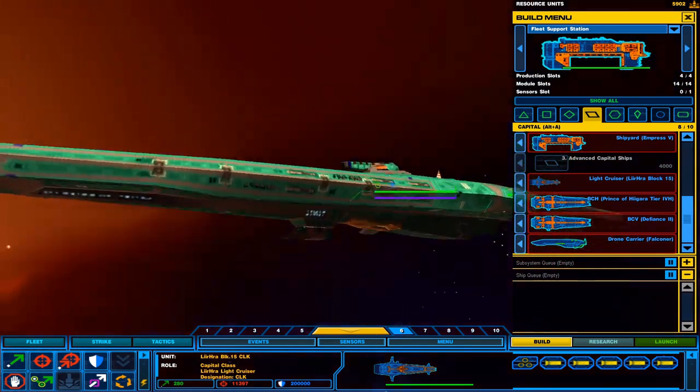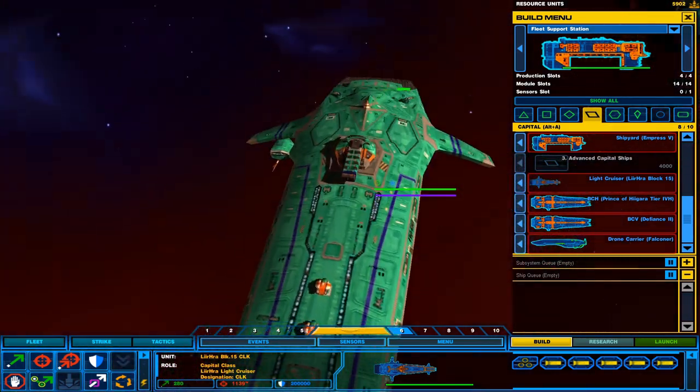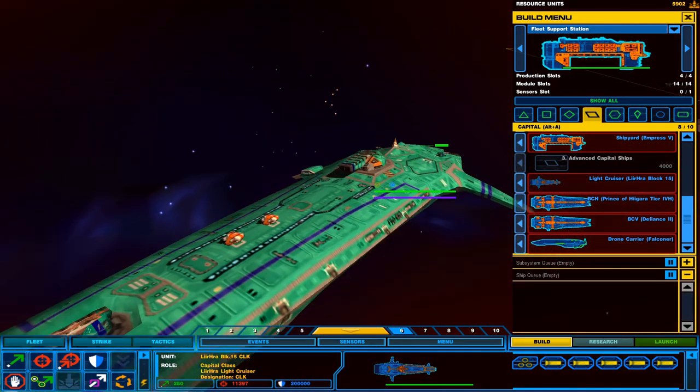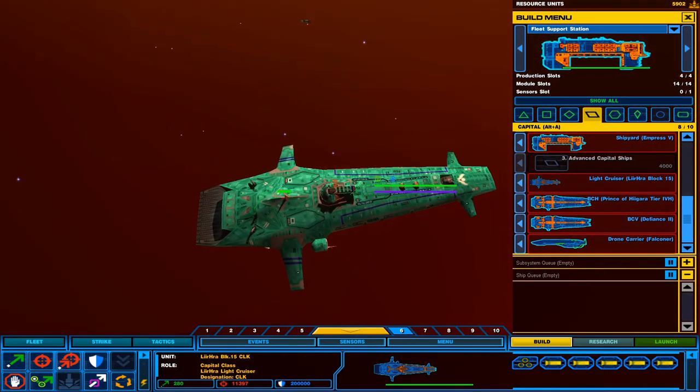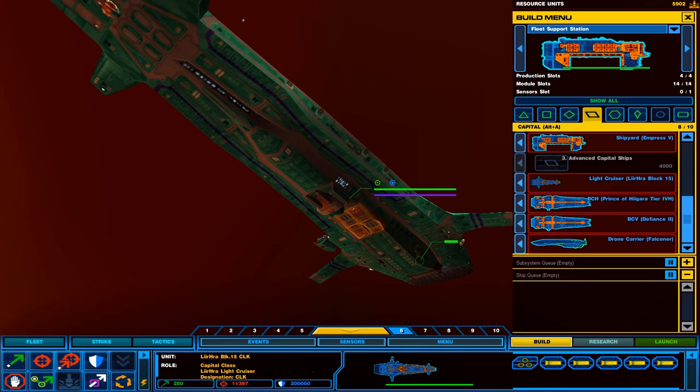It also has eight 100mm pulse ion cannons, 14 45mm auto cannons, two HVTs, eight MRAM tubes, two high-velocity rocket pods, and two high-velocity rocket launchers. It has a lot of firepower — as you can see the giant twin ion cannons on the top. This thing is really good against destroyers, frigates, and it can defend itself against fighters and corvettes, but it's not really designed to kill them. I would say destroyers and frigates are this ship's main targets.